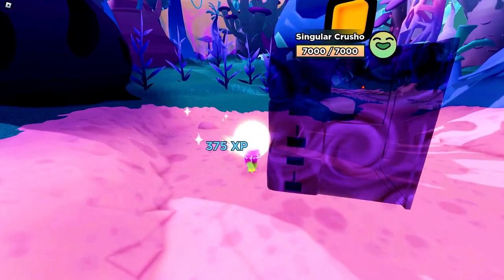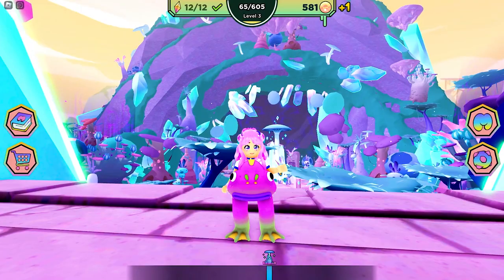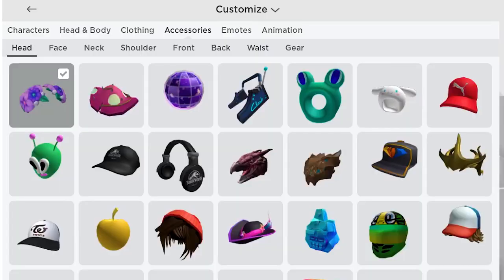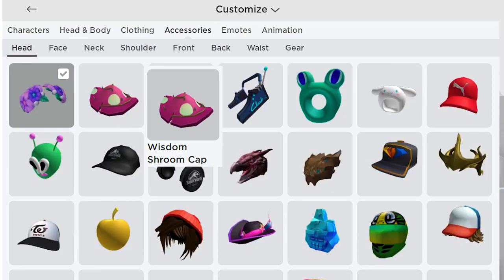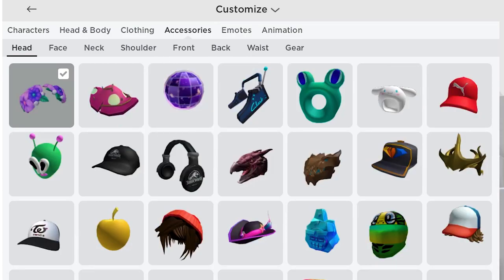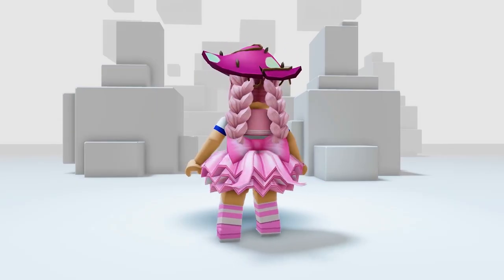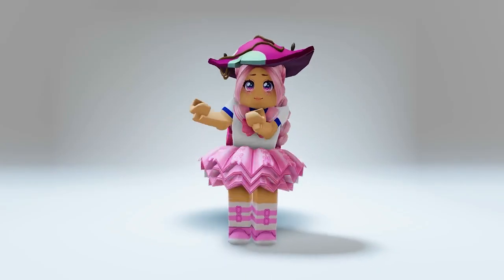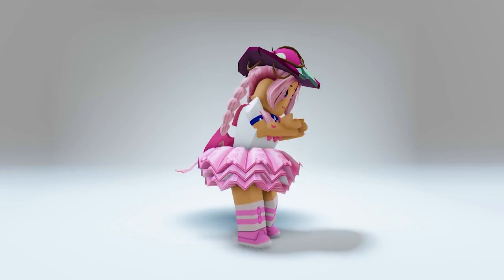Yay, I got the badge! Hooray! Let's go check our inventory. Go to accessories, then head. You will get this wisdom shroom cap. Let's try this on. OMG, this is so cute! I feel so magical — I feel like a fairy with this on.